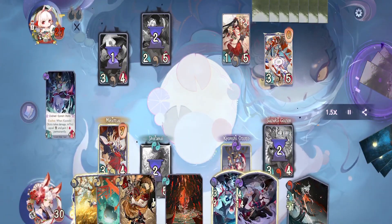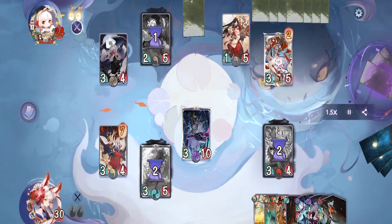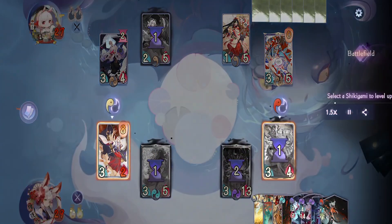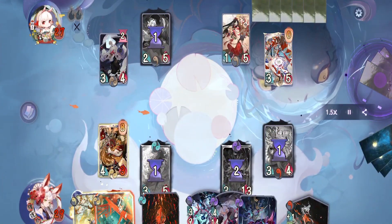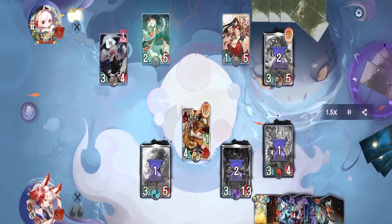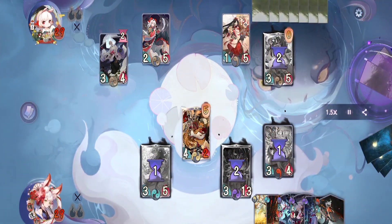On their turn they evolve an Enra then activate her spell to kill our Shiranui. On our turn we evolve Ototo, attack directly and pass. On their turn they activate Otengu's spell to deal 6 damage randomly, then activate another Enra spell to kill our Ototo. On their turn they also activate Otengu's spell to deal 2 projectile, killing our Miketsu.